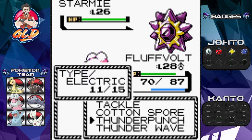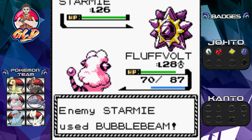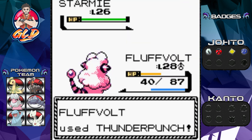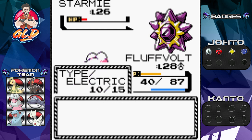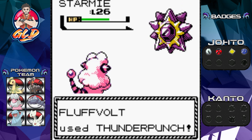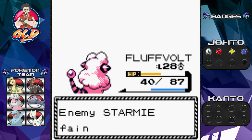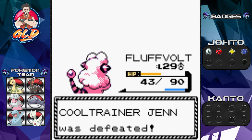How you doing Starmie? Here comes the Bubble Beam, and Thunder Punch nearly beats it. Starmie has Recover — and just like that we have defeated Starmie. Bunch of experience right there — and welcome to level 29, Fluffvolt! We are gonna see an evolution today, guys.